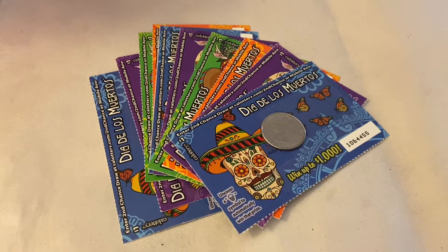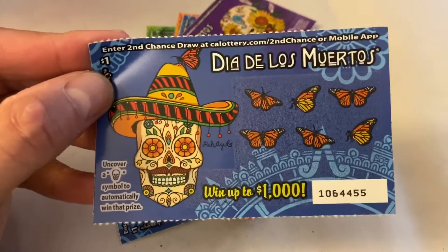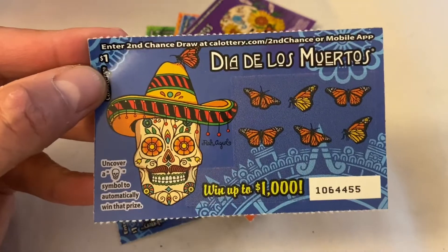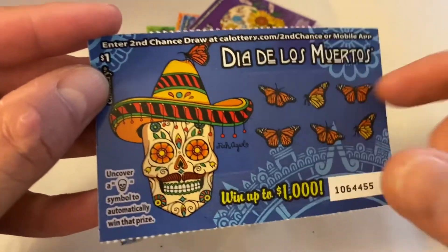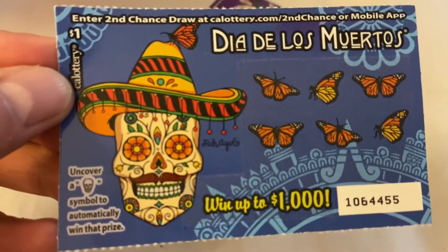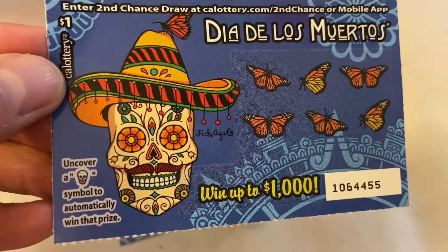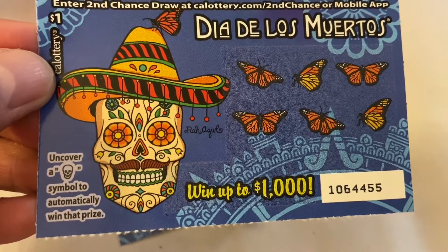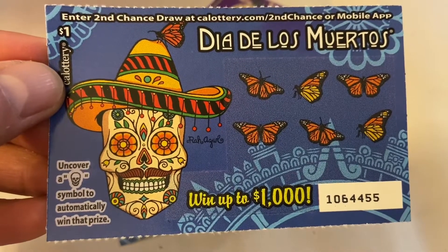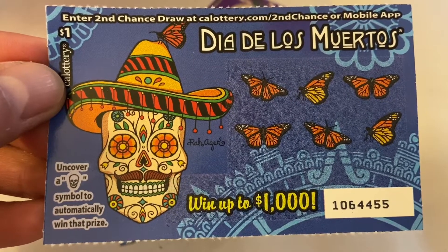Before we get into the scratching, let me go ahead and read the instructions real quick, just in case any of you are new and have never played one of these games before. So basically, we can win up to a thousand dollars, and on the bottom left it says uncover a skull symbol to automatically win that prize. It's a pretty straightforward game — all we have to do is uncover the skull and we have a winner.